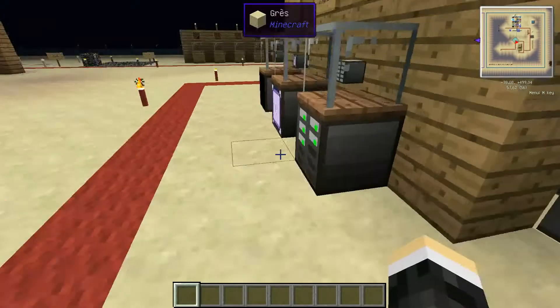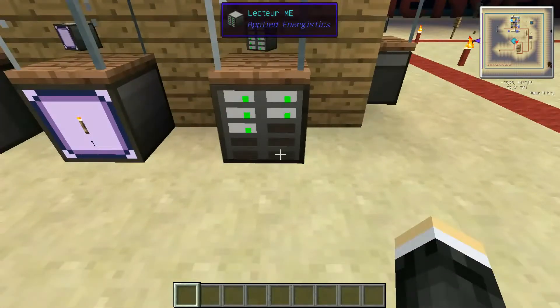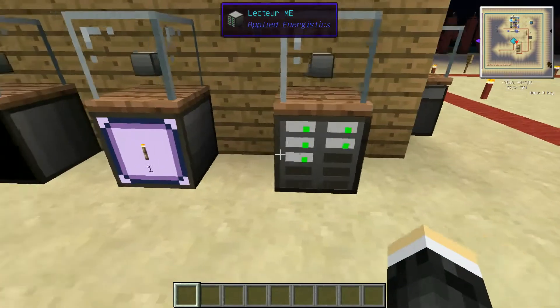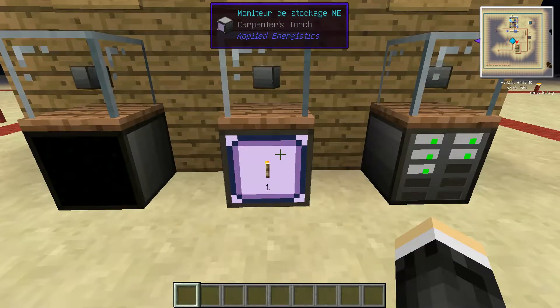The ME Chest is where you can store ME storage cards — I'll talk about that more later. The ME Drive is similar to the ME Chest except it has much more storage space; at each slot you can place a storage card.